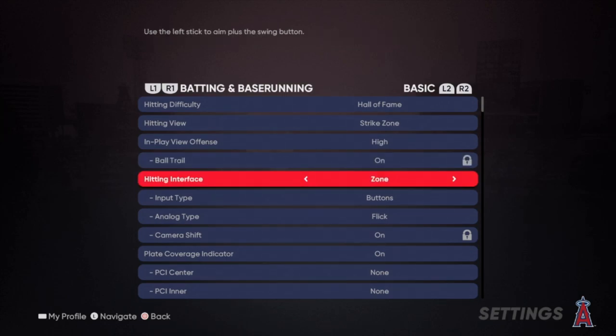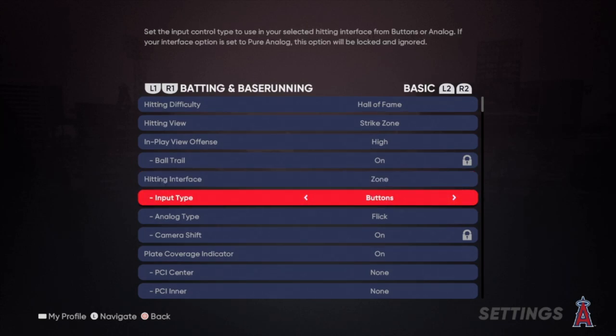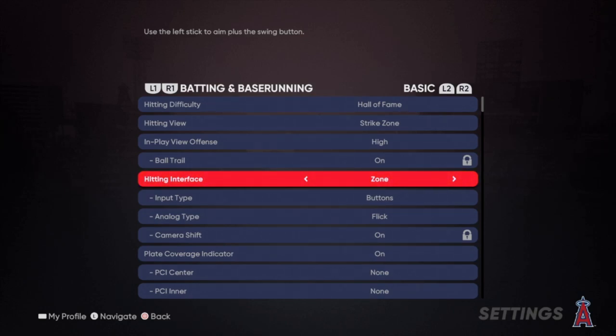Here are my settings. Hitting interface is on zone. If you guys are new to the game or having trouble hitting, I would recommend using directional until you get your timing down. There's a lot of new people from Xbox, PS4, PS5. If you're new, I recommend using directional on your hitting interface until you get good at timing pitches. Once you get good at the timing, then upgrade to zone. It's going to be way too difficult to learn how to use zone and your timing all in one.